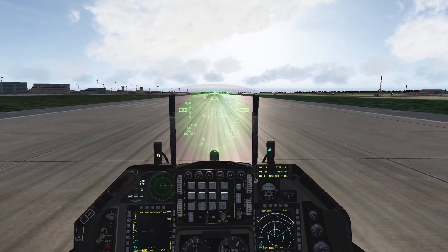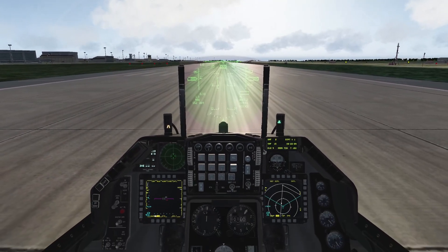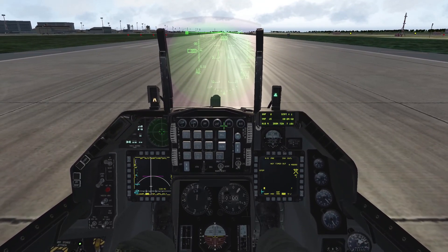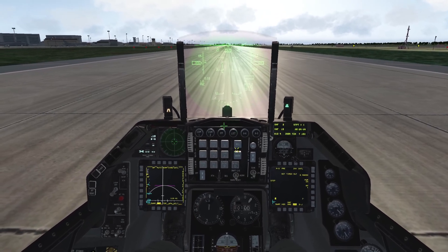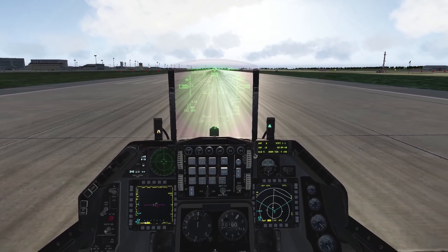We're here in the KTO Maverick training mission and we're going to talk about how to use AGM-65 Mavericks. We'll go to air-to-ground mode, power on the Mavericks, and while they are timing out and spinning up, we will take off.